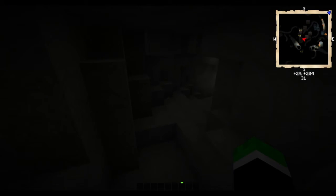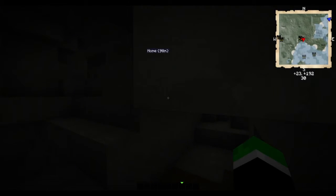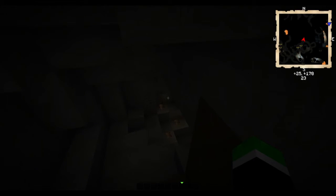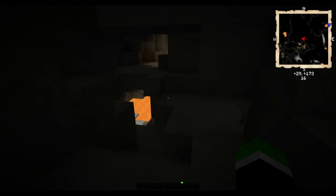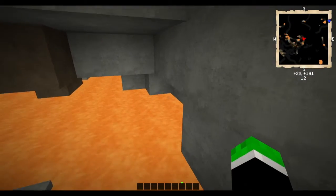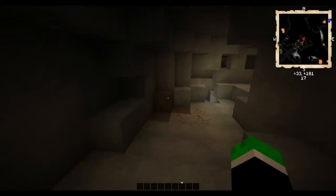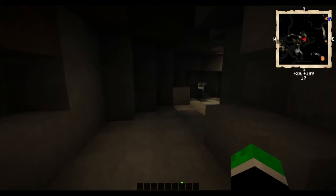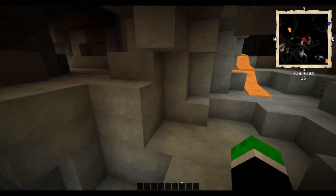You can also see where all the ravines are, which is really useful if you're mining. You can see down here and everything. Also it gives you lighting through the paths and leaves everything else black, so you can see the open spaces and you're not just looking at pieces of dirt the whole time. Unfortunately, the one thing you can't see is ores.